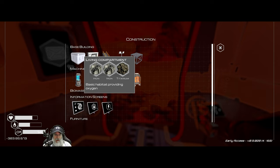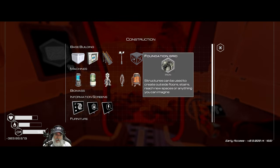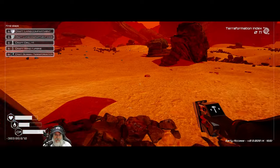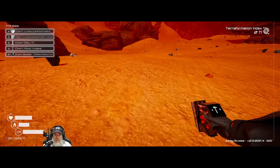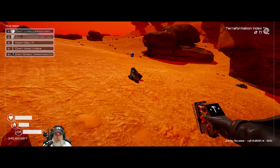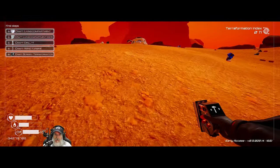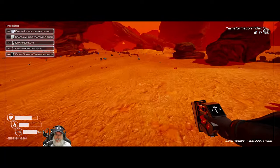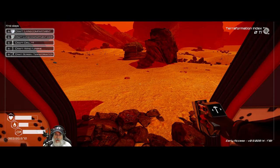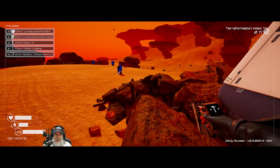We found another blue chest — we'll find these scattered throughout the world. They'll have extra supplies we need, and if we're really lucky, space food. In this case we found iridium, which is pretty rare at the beginning, and a microchip too — really, really good. We won't be able to do anything with that quite yet though. Let's grab that titanium and figure out a somewhat centralized spot for our base.